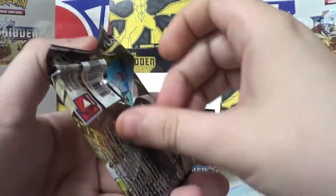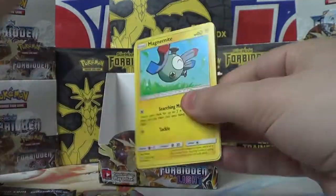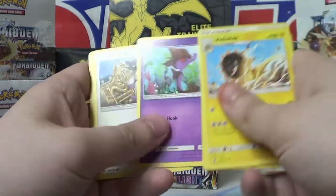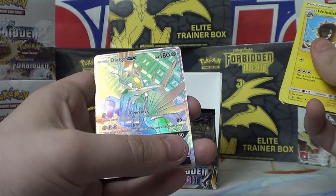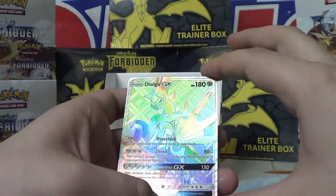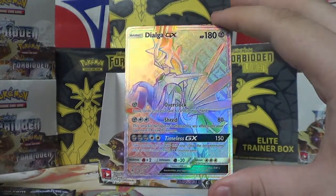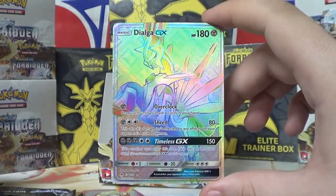Let's get some more Forbidden Light. Code card to the side. Three in the front — another Heliolisk, Diggersby, Lady, Magnemite, Skrelp, Furfrou, Litleo, Fennekin, Bergmite. No. No — this is the first Rainbow Rare I've ever pulled! Dialga GX Rainbow Rare. I don't feel like I need to read it because I pulled a regular one, but that is beautiful. Look at that. Insane — absolutely insane. And even better, a Water Energy.